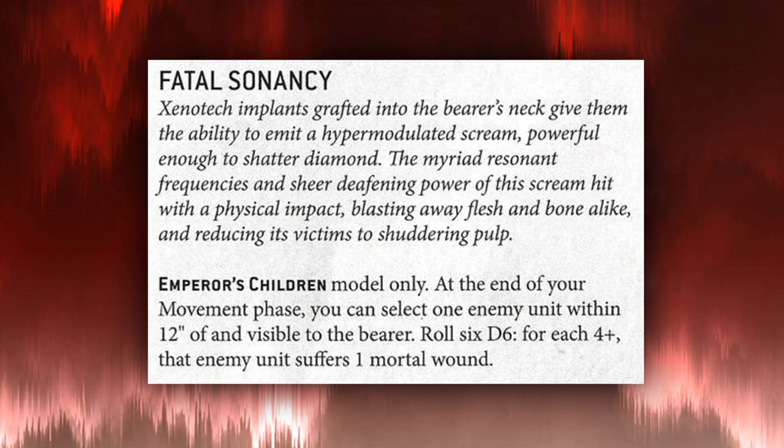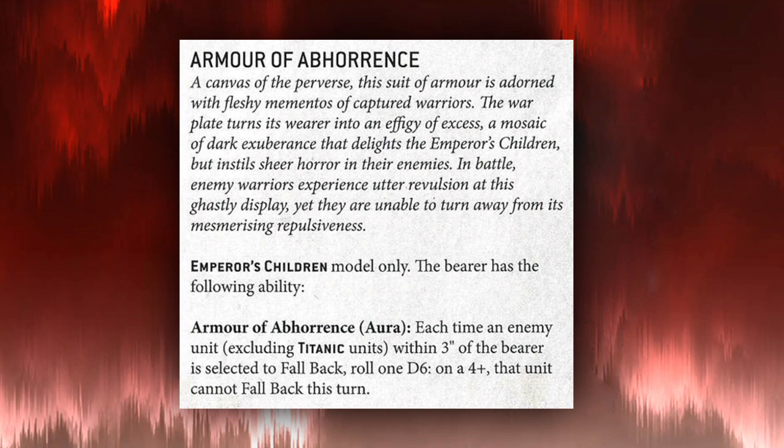Fatal Sonency: at the end of your movement phase, select one enemy unit within 12 inches and visible to the bearer — roll a D6, and on a four-plus that unit suffers a mortal wound. This is cool — you'll be doing mortal wounds throughout the game — but I don't think we want to be spending CP to make our characters do damage. We want to utilize characters for their abilities to enhance our units, and then use the units to do the damage. Any relic that allows your characters to do more damage, I immediately discard based on that premise.